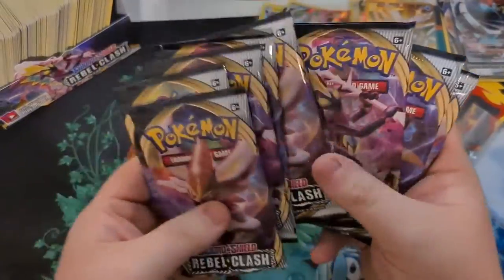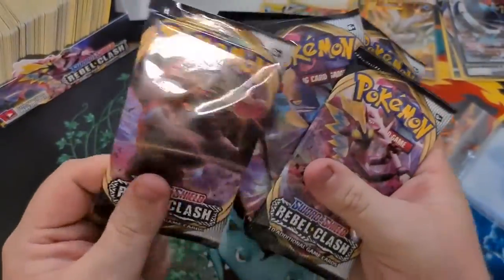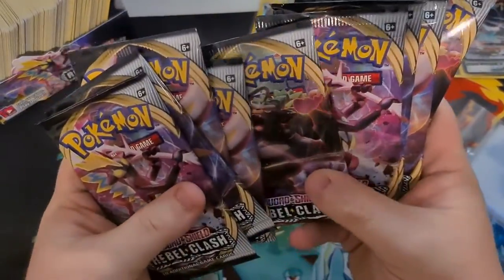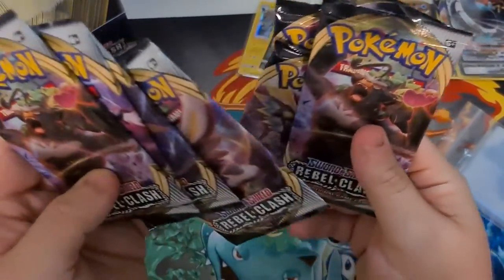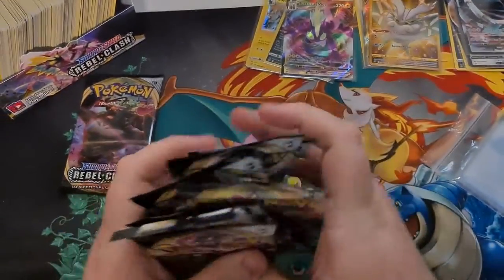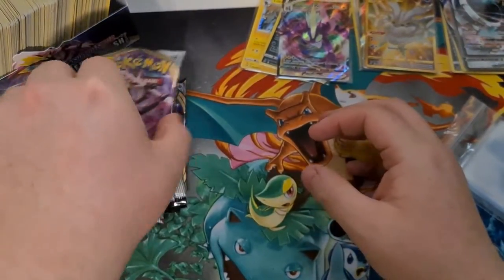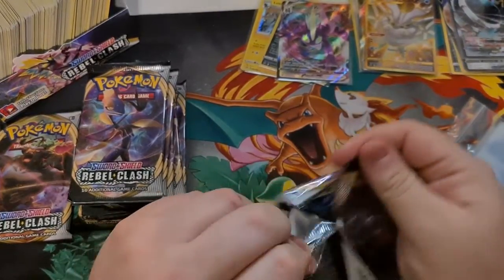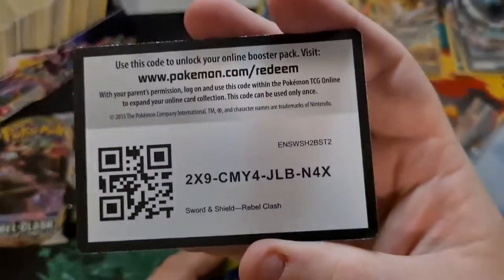We're going to be opening our last nine packs. I think the pack we're going to choose as our last pack is going to be the Rillaboom pack — real boom at the back. Let's do it, shuffle our packs up a bit too. The thing we are chasing right now is a Rillaboom VMAX. First pack has Toxtricity VMAX on the front. We've pulled two VMAX cards so far, so I'd love to get a couple more.